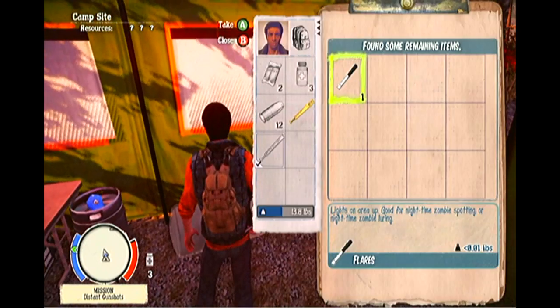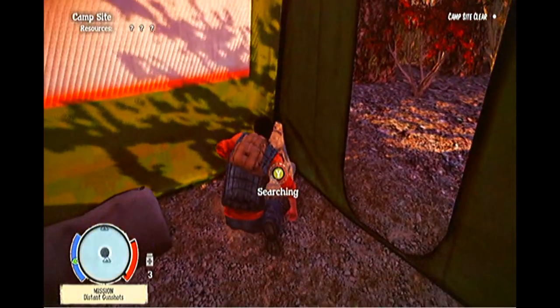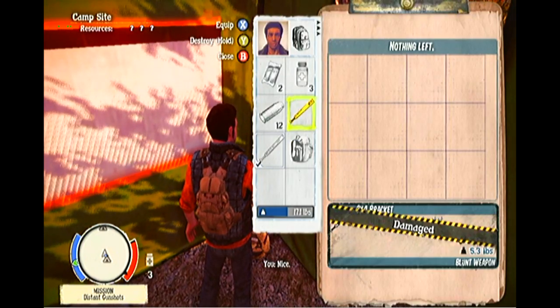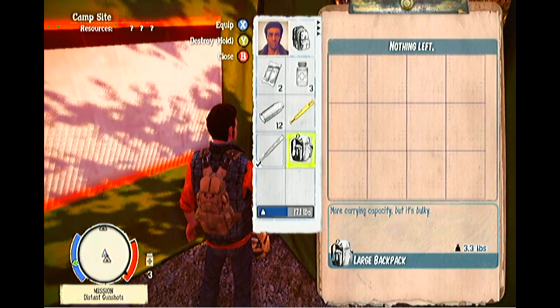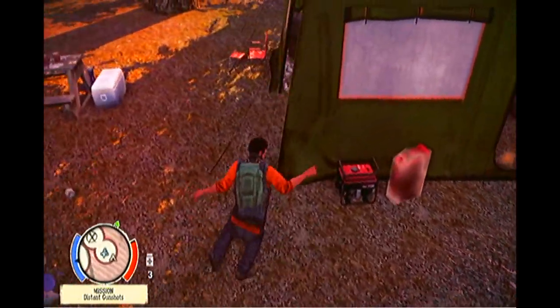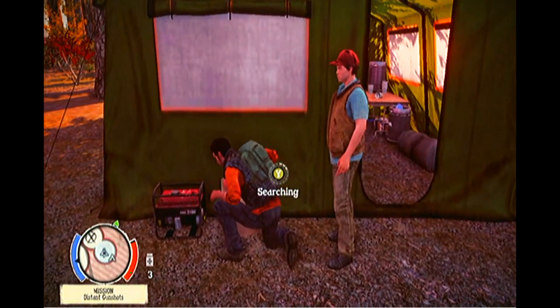We're going to hold the left bumper to search because we want as many zombies as possible — we want noise. We've got a large backpack. That's what I was talking about earlier: if you search these backpacks in campsites, you potentially stand a chance of gaining larger backpacks.